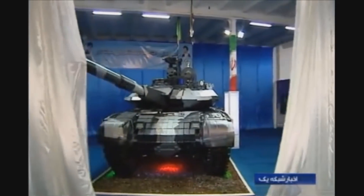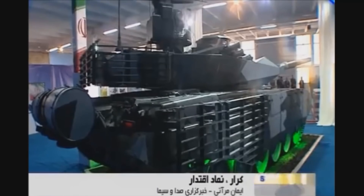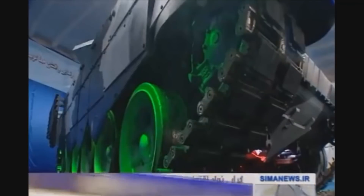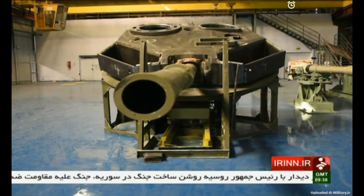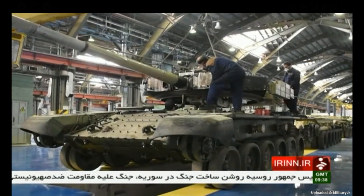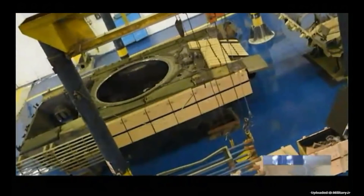Now we move on to the infamous Karar tank. The tank has been subjected to some controversy, the main one being that it is just a mock-up of a T-72S tank. We could see some images of Iranian T-72S tanks having what appears to be Karar's ERA mounts, giving rise to the idea that the Karar is nothing more but a mock-up made for propaganda. But later on, a lot of images appeared of an actual welded turret being made and mounted on Karar tanks. Most likely, it was a T-72S tank in the process of being converted to Karar, where the turret had not yet been removed.